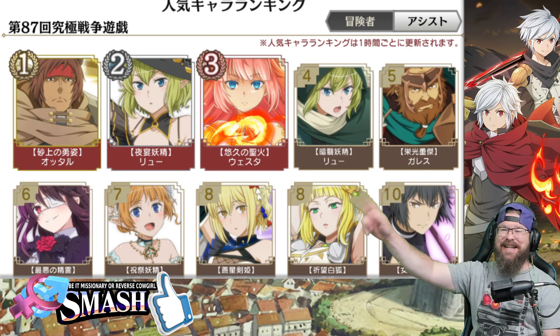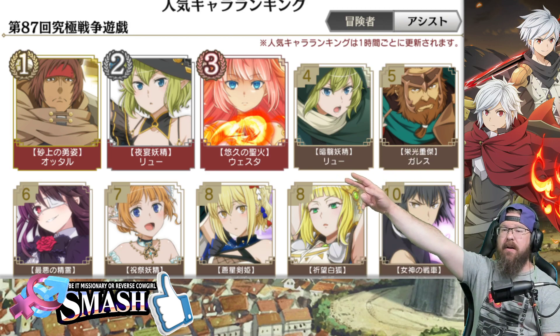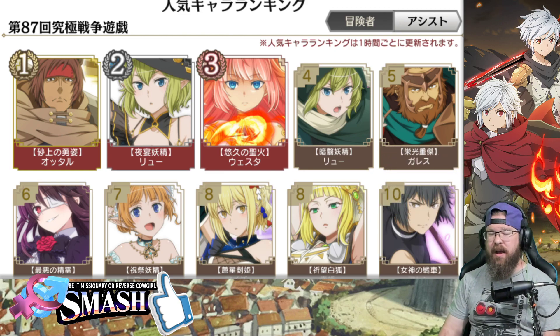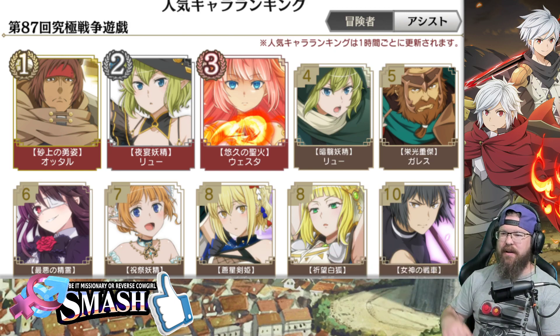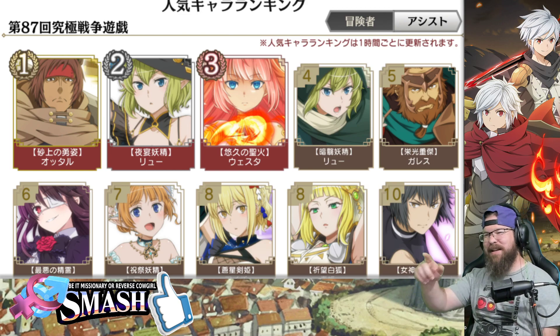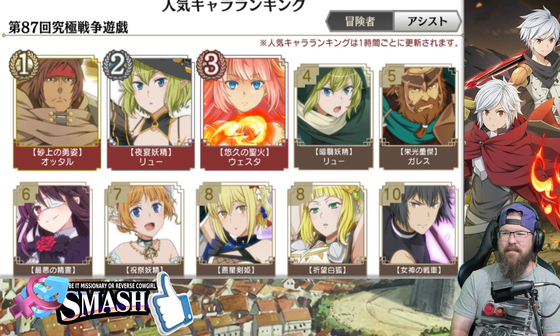The newer Otarl is still number one. Even Vesta's still up there. You got the two Ryus, and you even have the newer Gareth up here. But all the way down here in the sixth slot is the newer collab unit — I think that's Toka. It's 100% Kurumi. I'll look it up and feel stupid. Anyway, I don't know that series. This is Danmachi, not Date A Live — though we are having the CoLab and I probably should know the difference, but I'm gonna get them backwards no matter what.